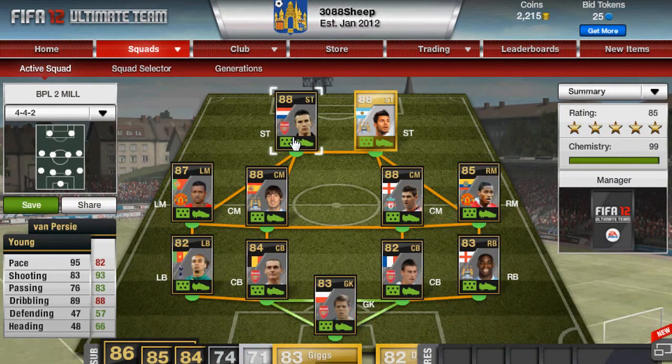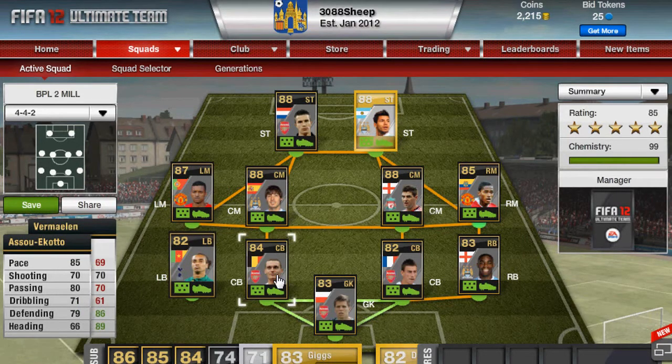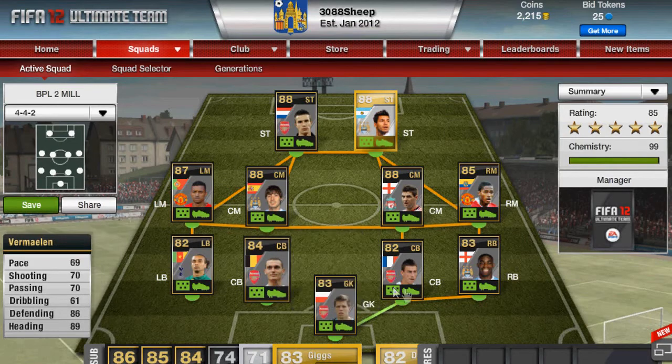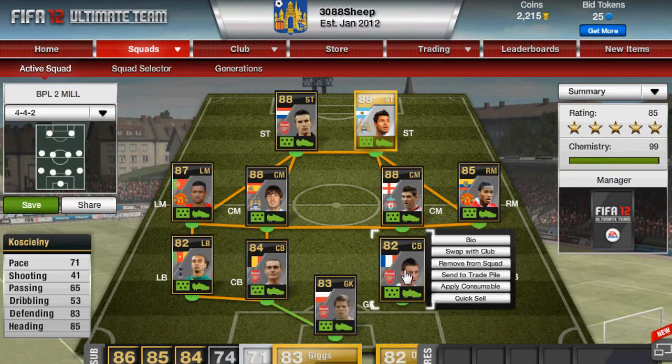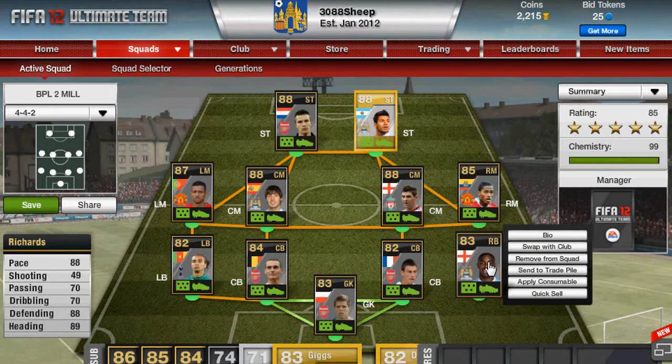Robin van Persie costs 200k. Aguero costs 150k. Valencia costs 120k. Steven Gerrard 650k. David Silva is 150k. Nani is 110k. Asu Ekoto is 30k. Fermalem is 100k. Koscielny is 20k. Szczesny is 30k. Richards is 100k.